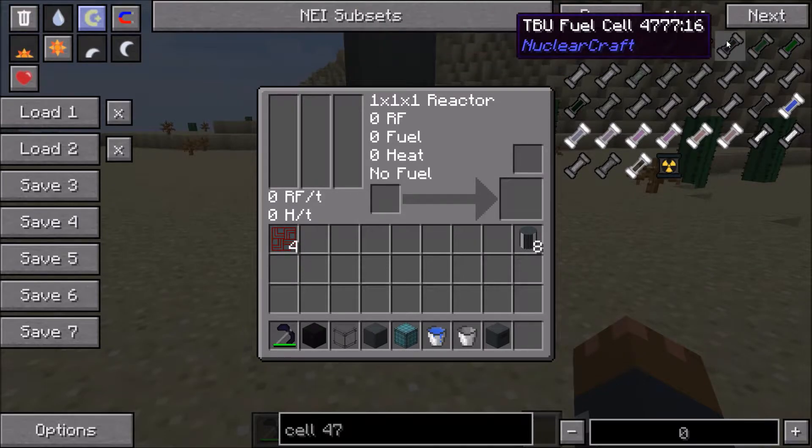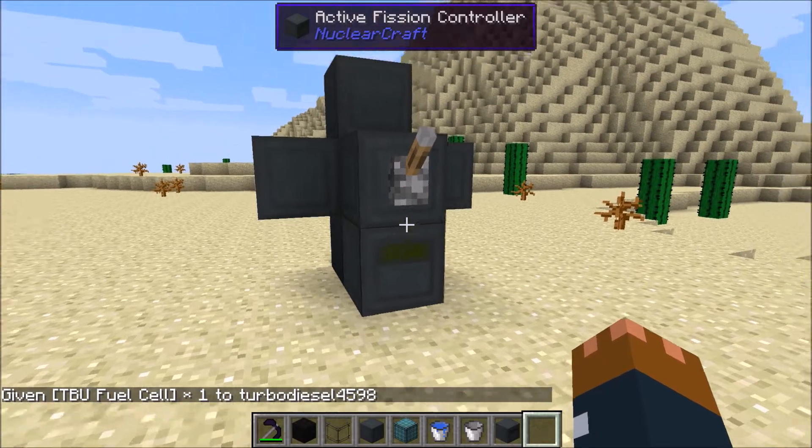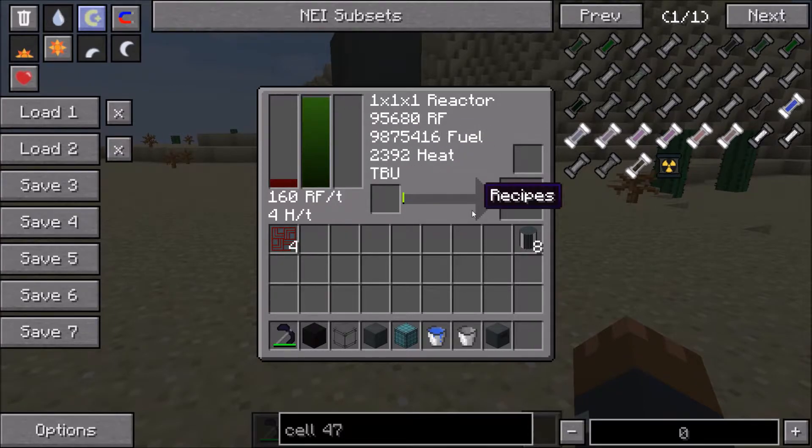Uranium fuel cells are a little more advanced, so we'll stick with thorium for now as it's the most basic. Just stick your cell in there and it will start going. It looks like in this version it's been changed so it doesn't need the lever. You can see this thing is starting to build up heat, build up RF, and lower its fuel. The energy bar is going up, the heat bar is increasing, and the fuel bar is lowering — the energy is going up very slowly.